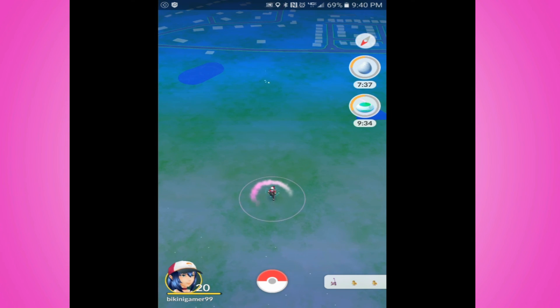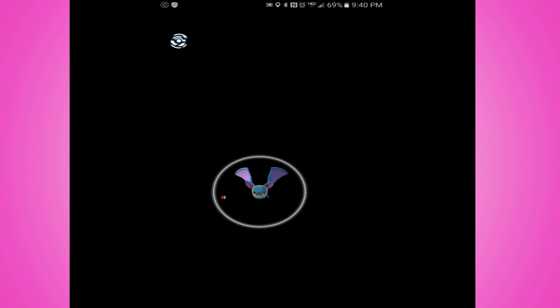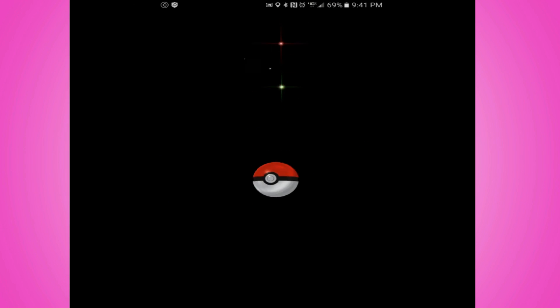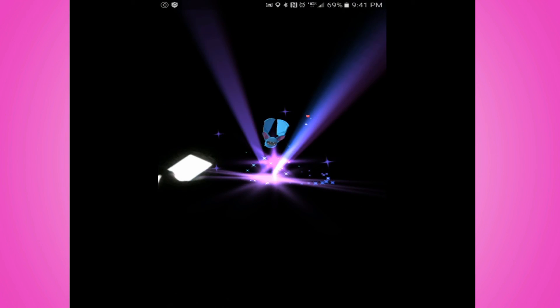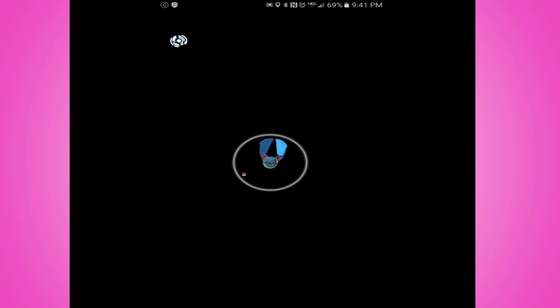Last but not least — what is up with so many Pidgeys and Rattatas everywhere? I feel like they're just everywhere, and I don't really see anything else but them. Maybe it's not the same for everybody depending on where you go, but in every corner there's a Pidgey and there's never anything good. My real issue is this: I'm already at level 21, and apparently the higher level you are, the higher level Pokemon you'll be able to catch. But that really hasn't been the case for me. Everything I've had, I've had to evolve. I've caught high CP Pokemon, maybe around 400, but nothing over that. It just makes me wonder — is the app really working?